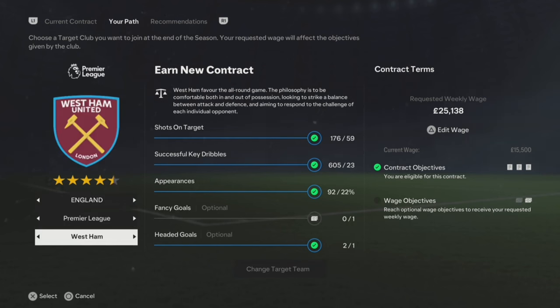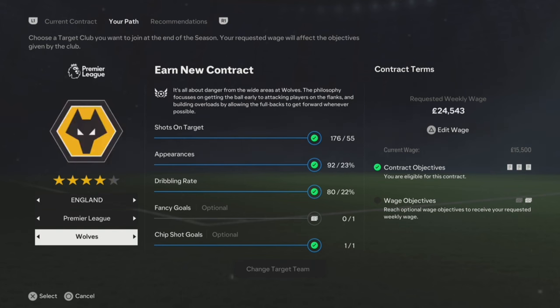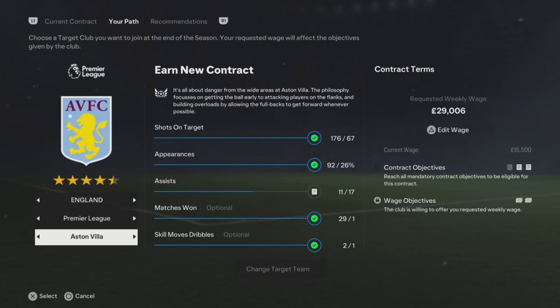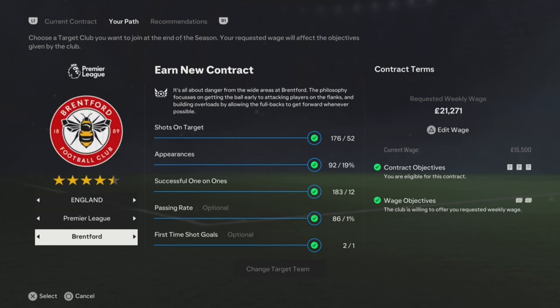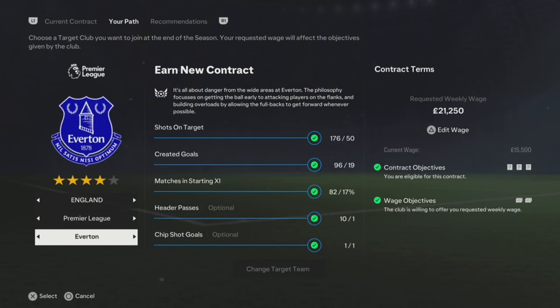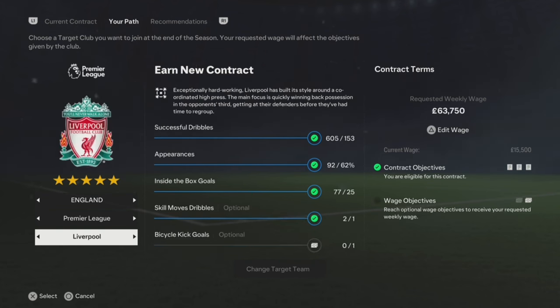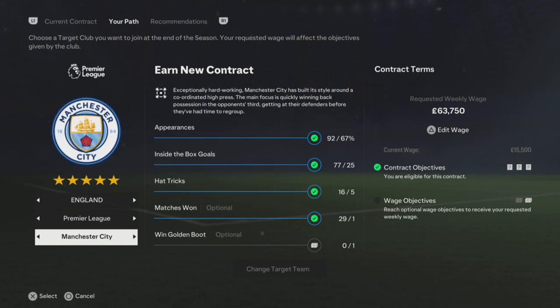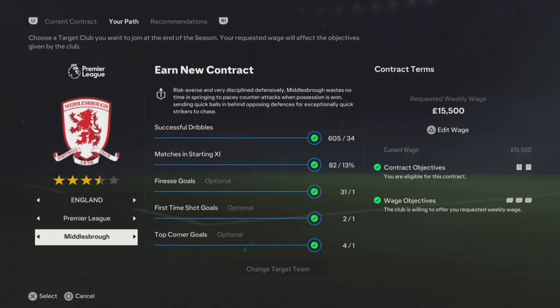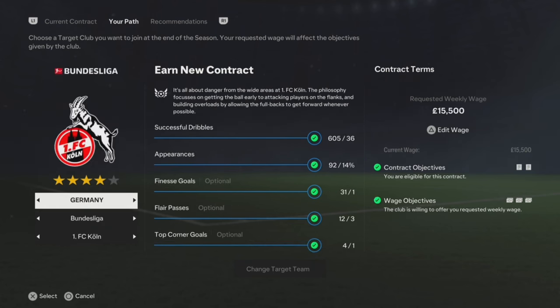So West Ham is a little bit smaller club than Tottenham, so the objectives are a little bit easier. We've got Wolves — got to get a fancy goal. We've also got Arsenal and I've done all of them. I might potentially go to Arsenal. I'm currently near the end of the season, so I will be signing for a club soon. Everton, Leeds, Leicester — I've done all of them. Liverpool needs a bicycle kick, which is the only one I haven't done. Manchester City needs a golden boot — I've done the hat-tricks and the inside-of-the-box goals. Manchester United needs a golden boot as well, so I could potentially move to Man City or Man United because I will be winning the golden boot.